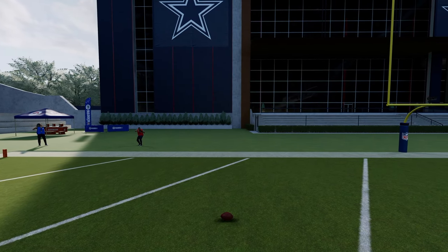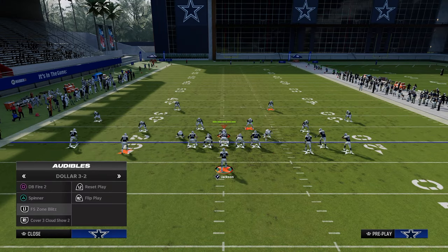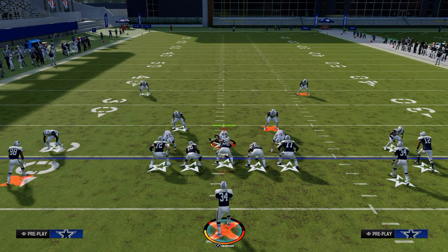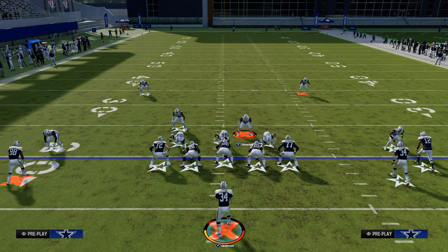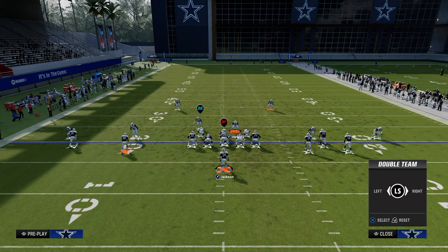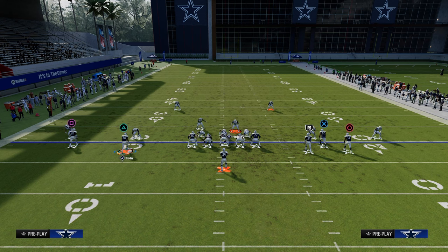From experience, most of the time when people run cover three, they're probably going to be in this version of the free safety zone blitz. I wanted to give you a pass protection you can use out of five wide against this specific defense if you want to bomb it. Double team the nose tackle and ID either the linebacker coming through the gap or even the slot corner.